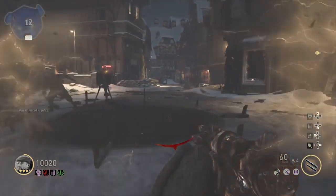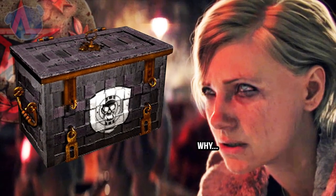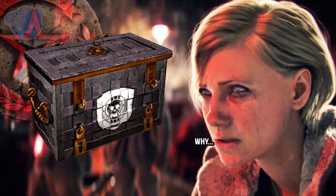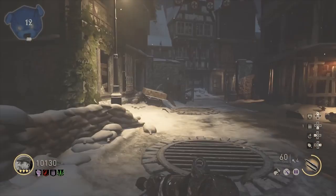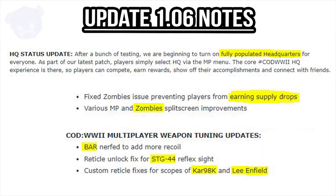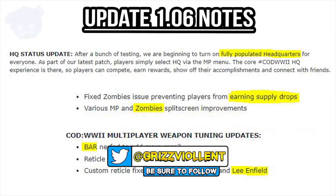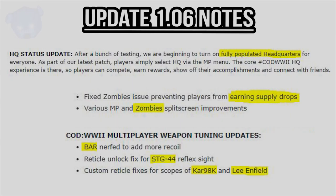We should have a challenges section in our dossier just like multiplayer does — that's just my opinion. Now let's look at the actual changes that happened in Zombies. They fixed a zombies issue preventing players from earning supply drops. There were various multiplayer and zombie split screen improvements. Weapon tuning updates: the BAR was nerfed and given more recoil, there was a reticle unlock fix for the STG-44 reflex sight, and custom reticle fixes for scopes of the Kar 98K and Lee Enfield.